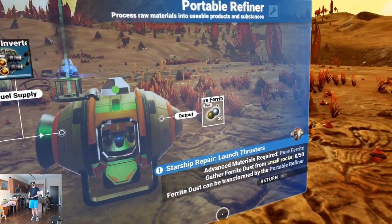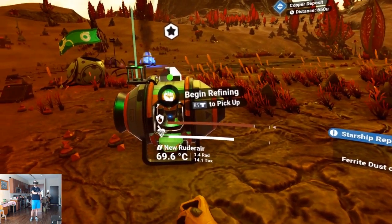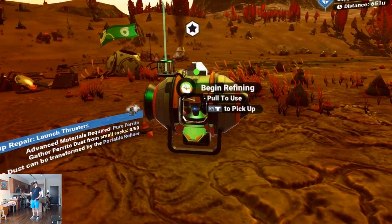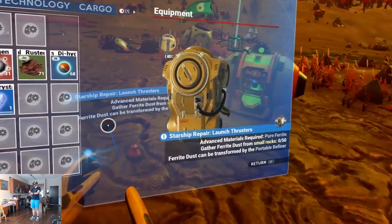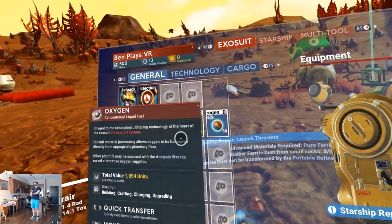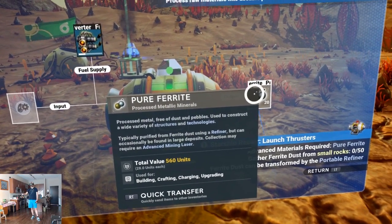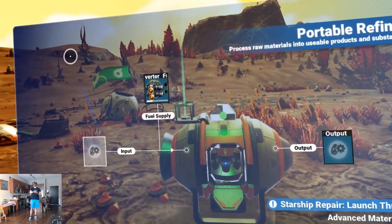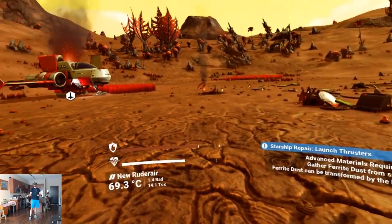Is that enough? Press right stick to pick up — oh, that picks up the actual unit. I wanted to pick up what it spat out. Do I already have it in inventory? No, I don't see pure ferrite here. In this menu we have pure ferrite — quick transfer to starship. The transferring of things happens in these menus — I don't physically pick things up, all the transferring is through these menus.